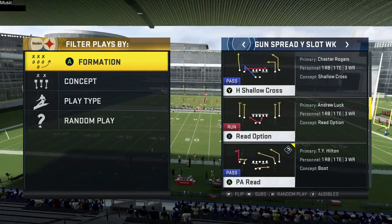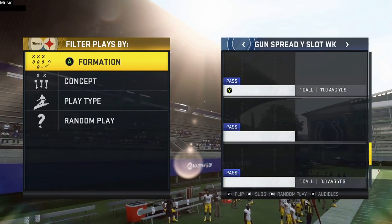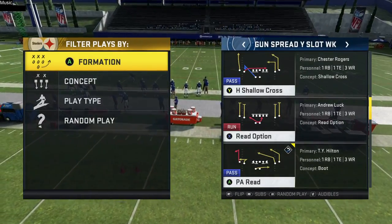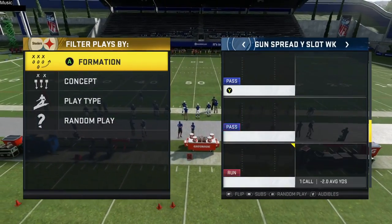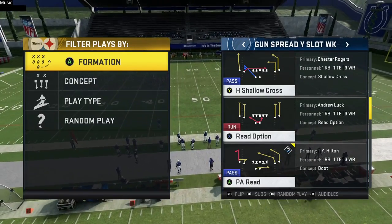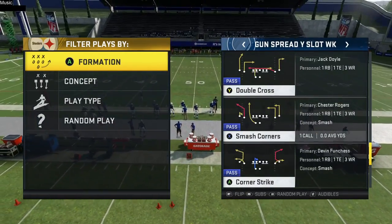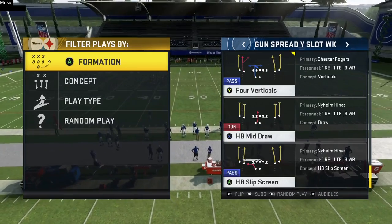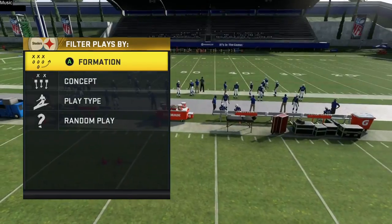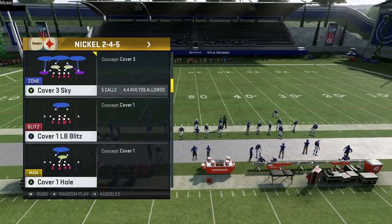The only thing I really want to talk about is PA Dagger — it works in a similar fashion to Double Post. No need to go over PA Read, but you can get decent work from that post route by the B wide receiver outside right. I like Dagger as a cover three beater — it puts a little pressure against cover two, but it's mainly a cover three beater.